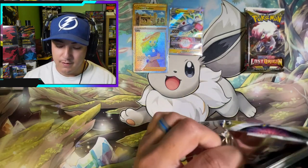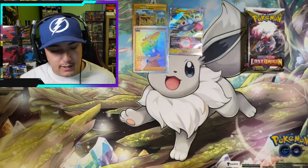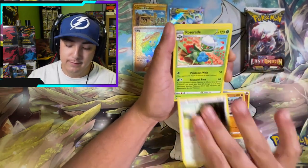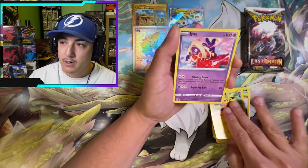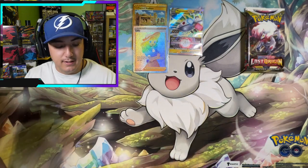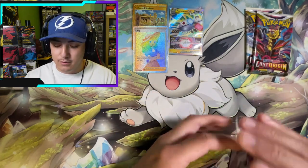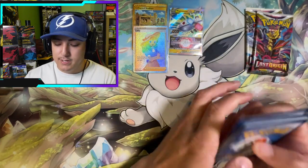Slugma, Shiftry, and Comfey non-hollow. Like I said, this set — trainer gallery — I commend them making it more rare, because it felt like every other pack in Brilliant Stars or Astral Radiance you were getting at least one trainer gallery. As y'all can see, we've opened up 16 packs — half a booster box — and no trainer gallery. Here we go — Pikachu, Jynx, Dewgong, and a hollow rare Darkrai. Absolutely crazy to me. How have we not pulled a trainer gallery yet?